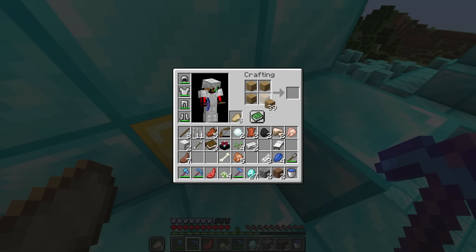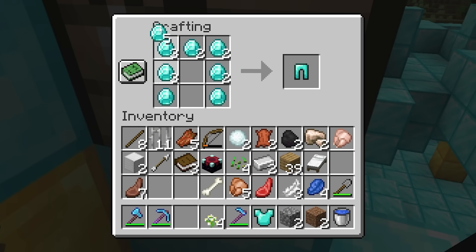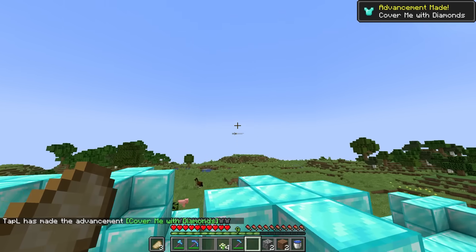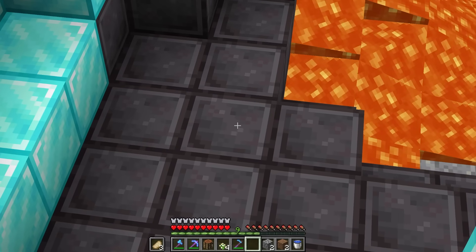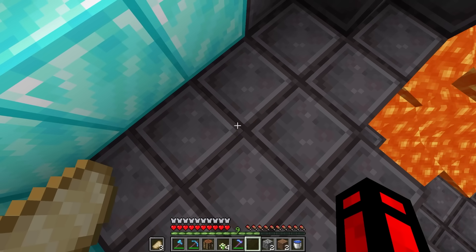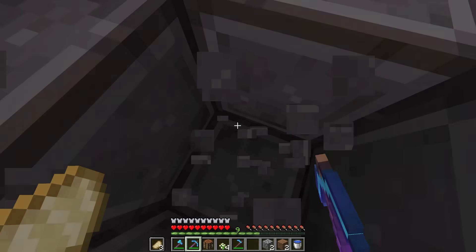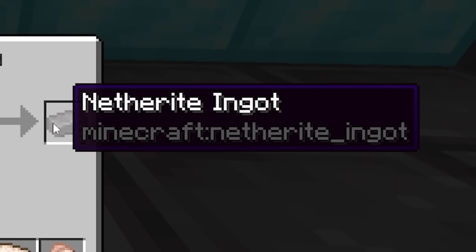Let's just mine like three of these blocks — we'll just get full diamonds from these blocks. Chest plate, leggings, helmet, boots. Bang bang bang. And now we've turned blue. Wait — no, no, no, no. Is this real? These are blocks of netherite. All of this is netherite. I think we know what to do. Netherite ingots — that was just one block. We're going to get full netherite on our armor and our tools.